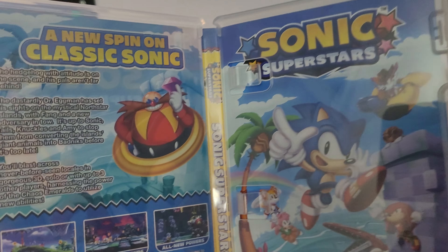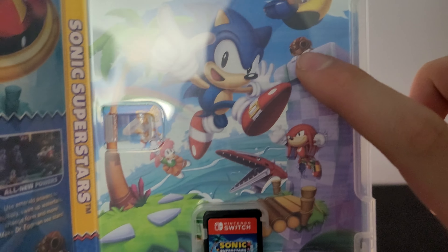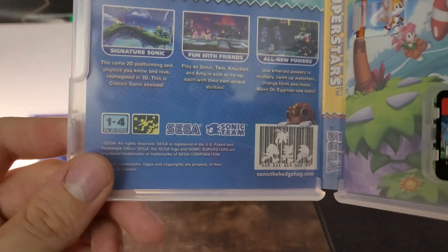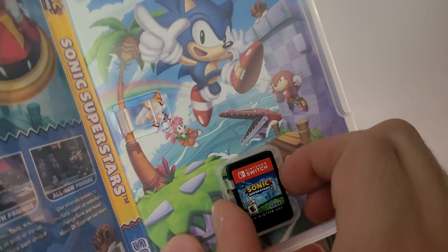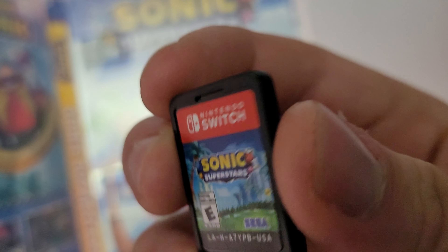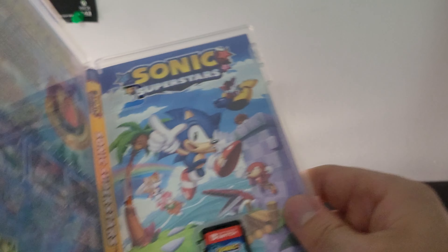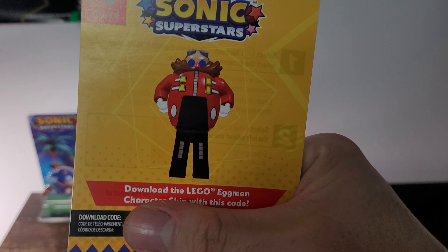So this is inside. I really like this reversible cover art. I think I might reverse it to this one, but we'll see — I kind of like this one though. Here's the game card and case. There are also some DLC download codes in here, but I'm not going to show them because I want to use them.